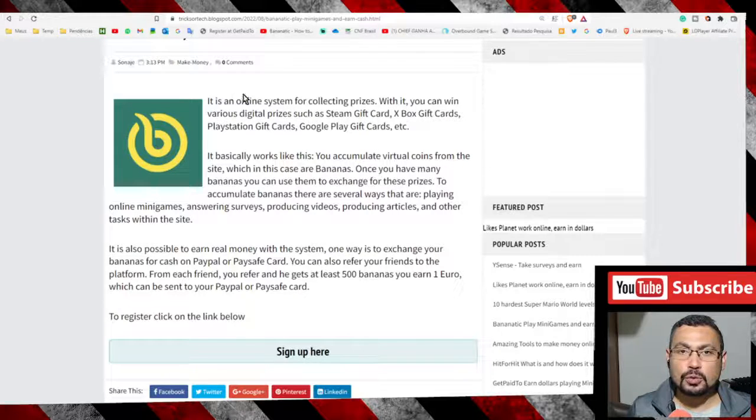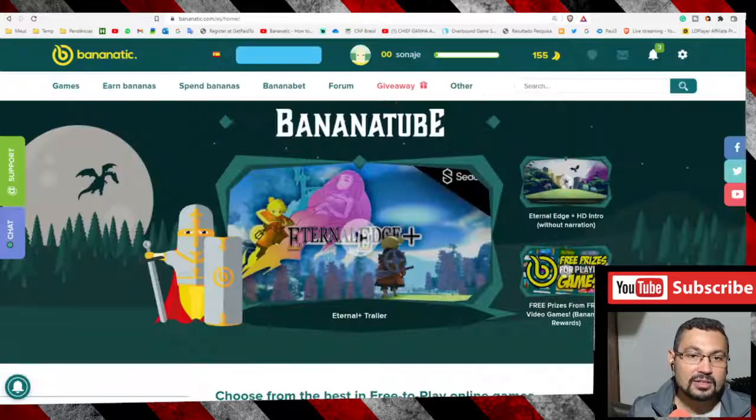You will be redirected to this page. Choose the option 'Sign up here', put your email address, your password, confirm your password, and check your inbox. After that, the first thing you have to do is earn bananas.